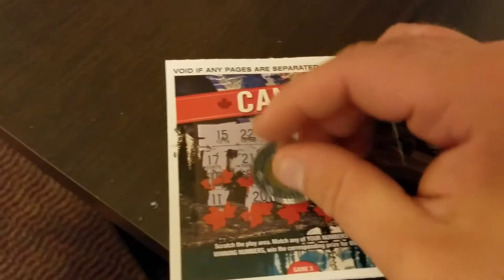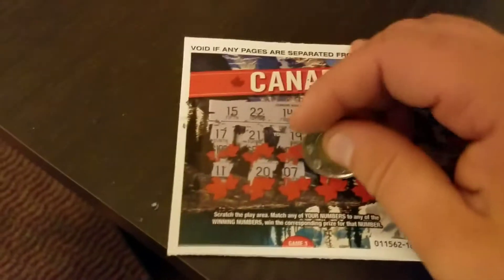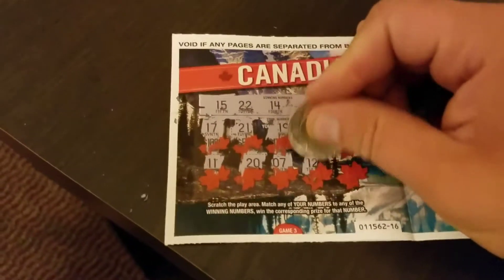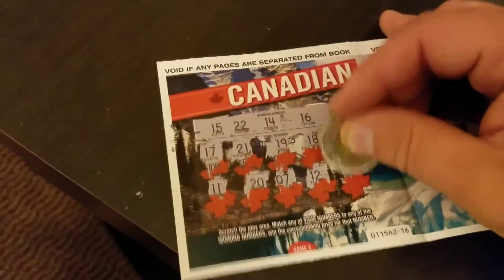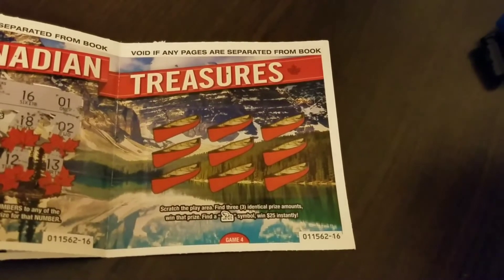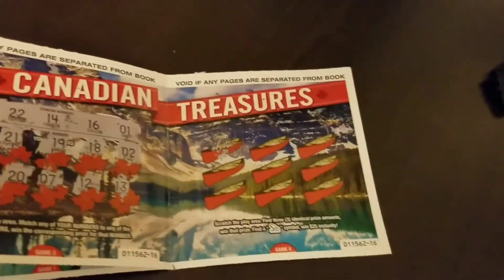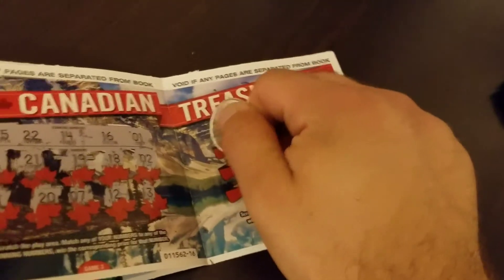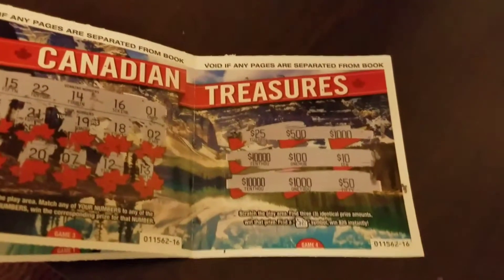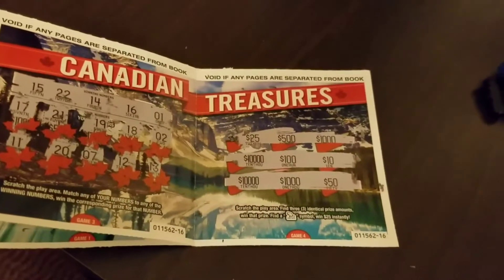11 — nope. 20... a 7 — nope. 12 — nope. And last but not least, a 13 — nope. Scratch the play area, find three identical prizes and win $225. This is not scratching well at all. Got close but unfortunately nothing.